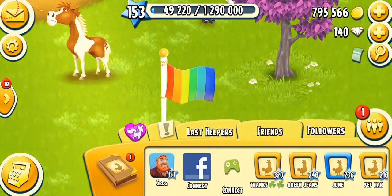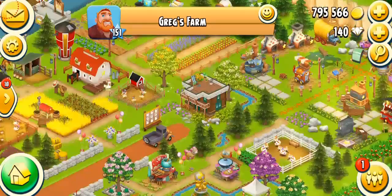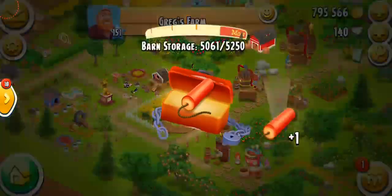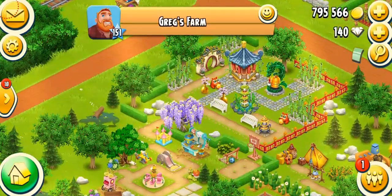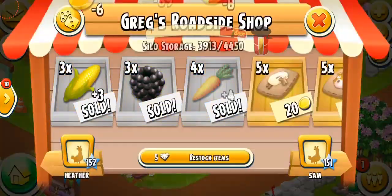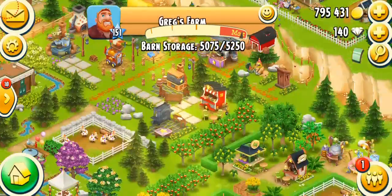I'm also going to go ahead to Greg's farm to see if he has this decoration or not. We're on Greg's farm and he always gets the new decorations. We're going to be opening the mystery box — got a dynamite — but I still don't know where we're going to get this decoration. It's been on his farm for about three months. I don't think he has the actual flag.